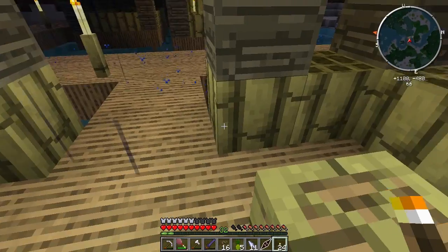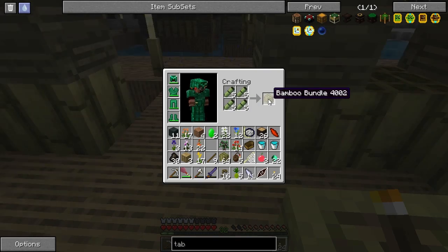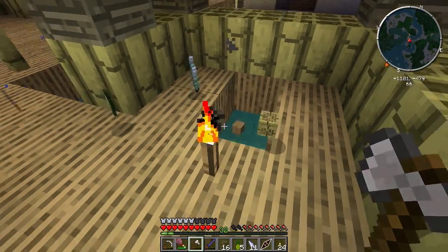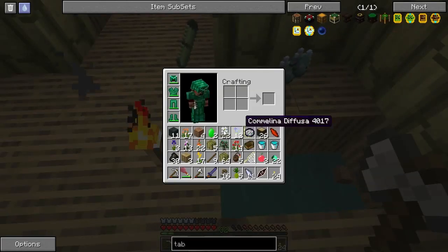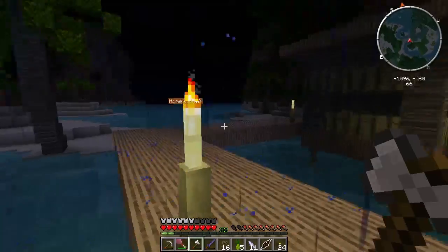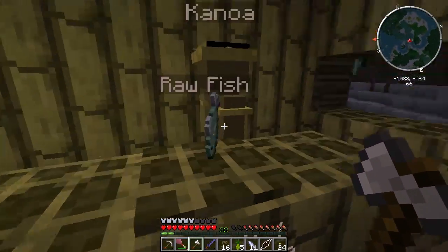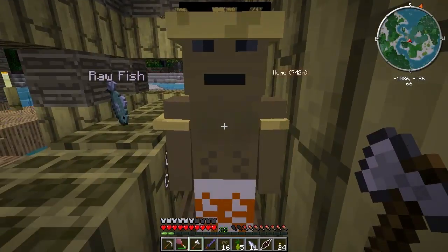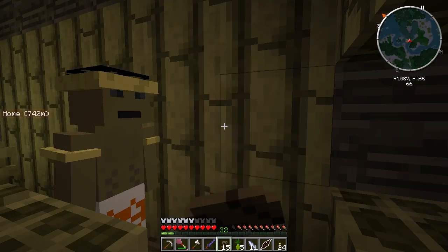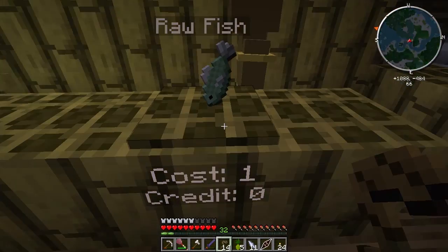We don't need the bamboo logs anyway, but I can have all the thatch that I want here. We did cook up some frog legs earlier because the coconut just wasn't cutting it.